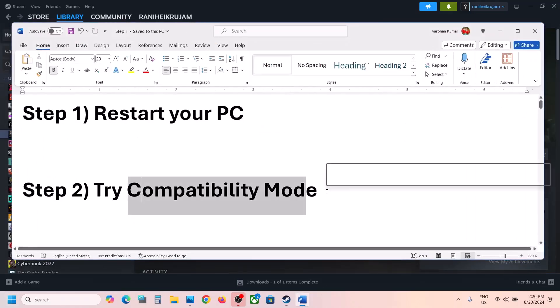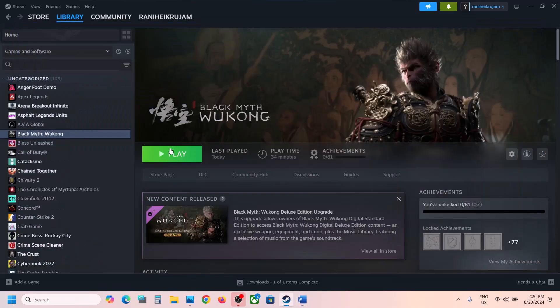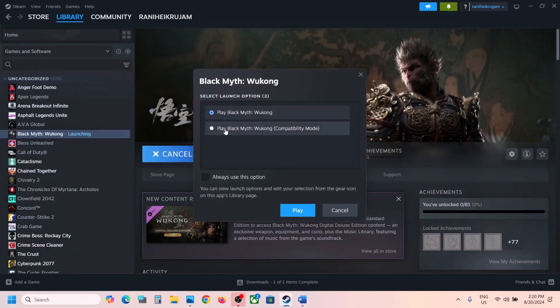The next step is to go to Steam and then click on Play. Once you click on Play, you can select the second option and then click on Play and then check.